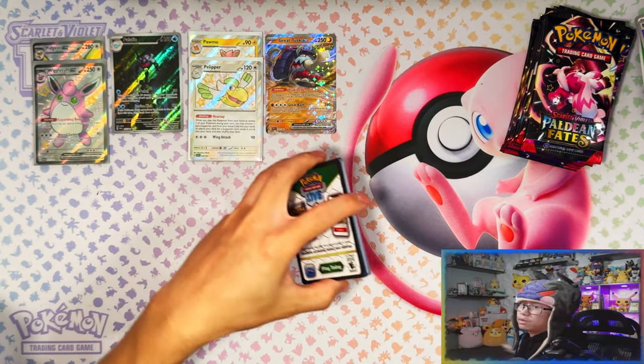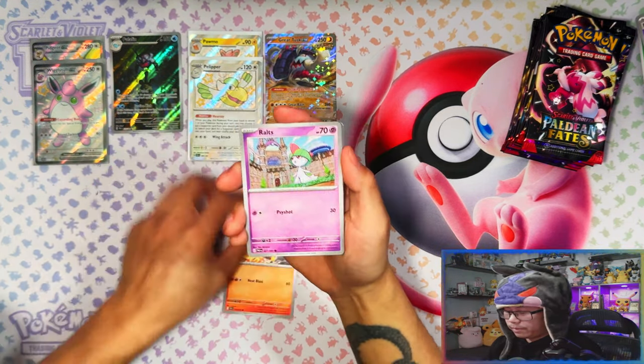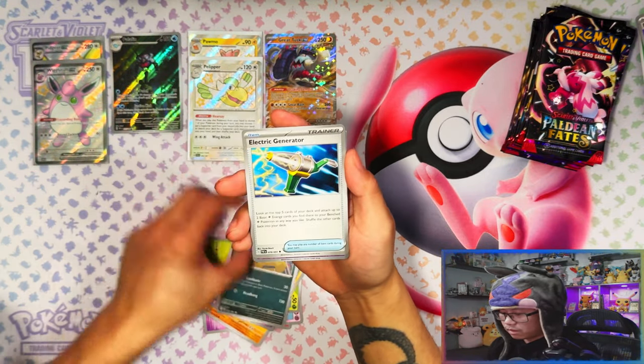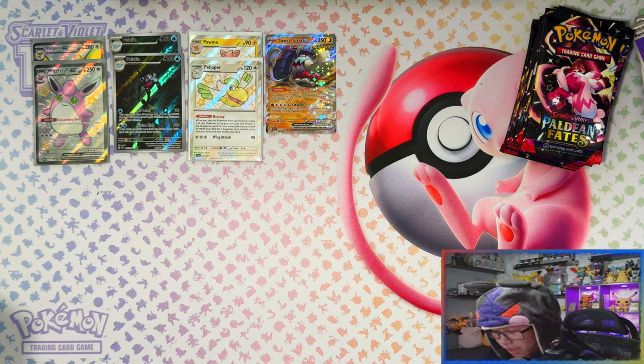Six hits from nine packs, two of them being full arts — that is not too bad at all! What would be nice is to pull either an SIR or a gold card; I haven't seen a gold card yet. Another Palafin — expected to pull a double anyway. Seven hits out of nine packs for Tech Stickers, two of them being full arts as well. Sick! Alright, moving on to the Trainer Box.